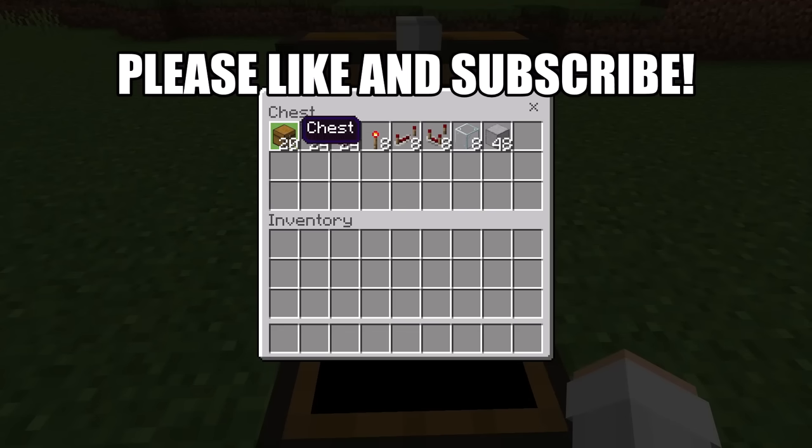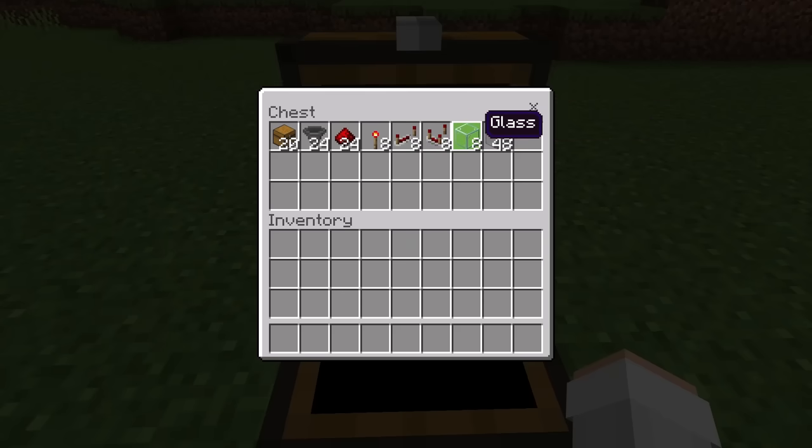For this item sorter, all you'll need is 20 chests, 24 hoppers, 24 redstone, 8 redstone torches, 8 redstone repeaters, 8 redstone comparators, 8 glass blocks, and finally about 48 solid blocks. You guys can use any type of solid block you want — a couple of examples include cobblestone or planks.